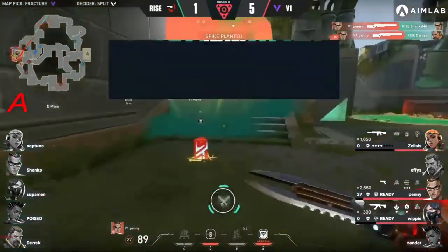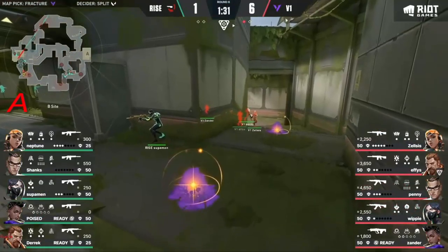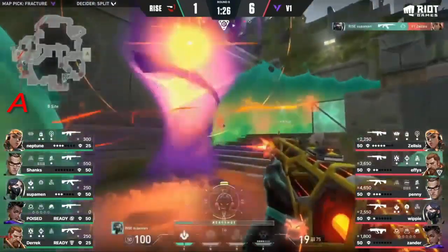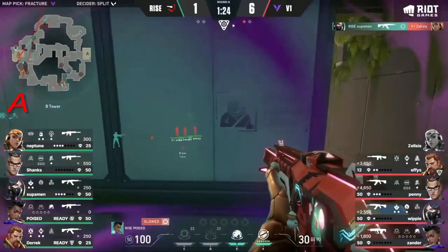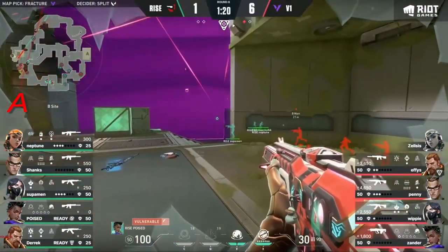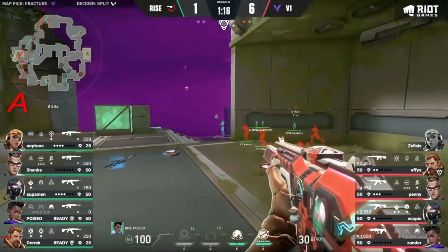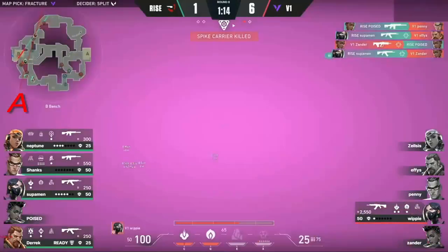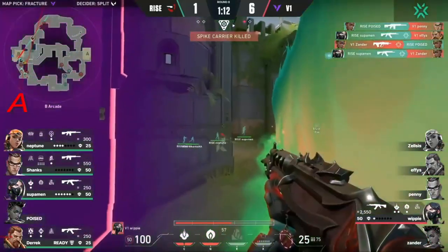14 seconds — there's no utility from either Rise player to deny this. The cosmic divide comes through, Zelsis falls. Superman just playing off the gap in the stars. Bala — they're getting pinched. Look at the flank again from Rise — Poise is able to find value. It's gonna be big — he gets one. Superman gets three.